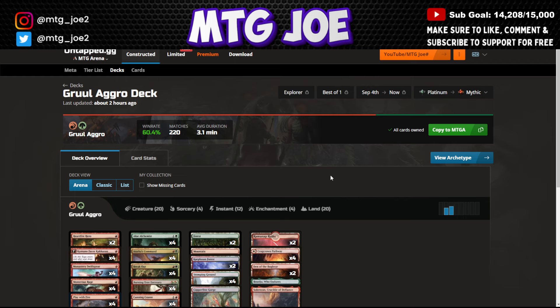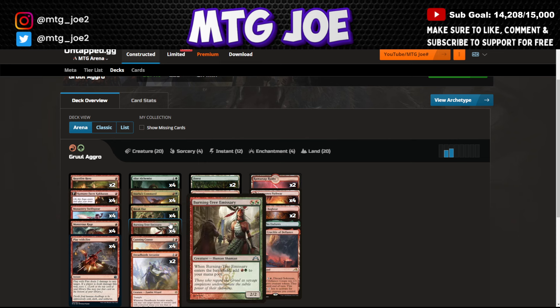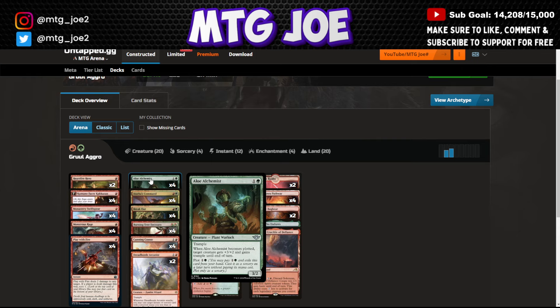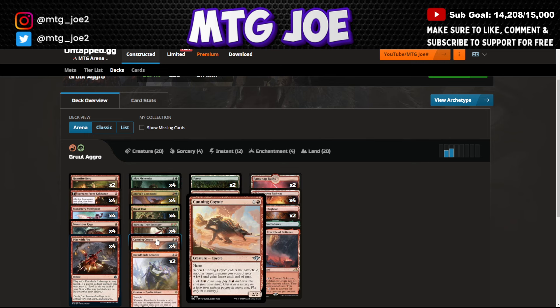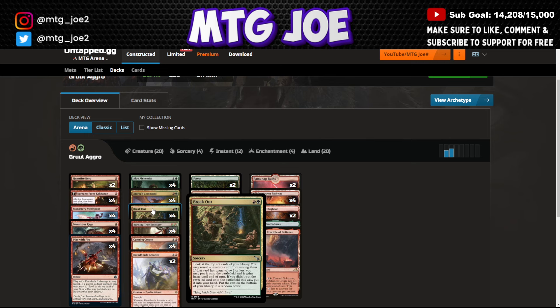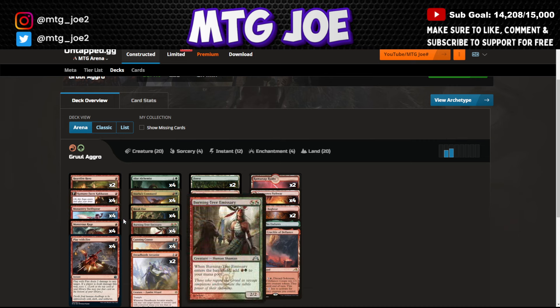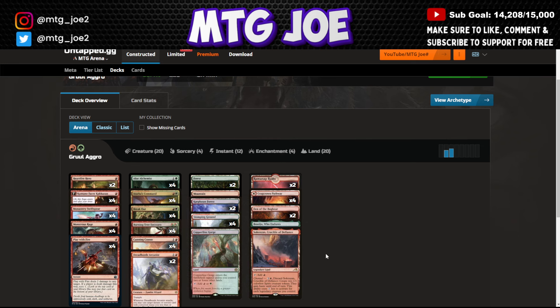We go to Gruul Aggro — one of the new decks that popped up in Pioneer. We're missing Reckless Bushwhacker in this version, but the core is the Burning Tree Emissary deck looking to spam and go wide. Aloe Alchemist can be plotted for an immediate effect then cast later. Cunning Coyote can give another creature haste — like Burning Tree Emissary Coyote combo for 5 haste damage out of nowhere on turn two. Breakout finds stuff, Tarkir's Command can deal damage and pump your team, and shutting off life gain can be a big swing against Angels. Heartfire Hero, Swiftspear, pump effects, and some burn round it out.